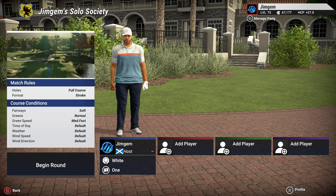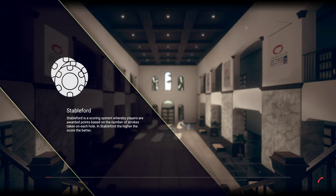Howdy folks, welcome back to the channel. Welcome back to more TGC 2019 and we have another TGC Tours CC design contest course for you today. This one is by Sir the Aussie and it is called Brad Shaw Hollows. Everything's on default, the fairways are coming in at soft, the greens are normal, and the green speed is medium fast. We're coming off the white tees, pin set number one, six thousand nine hundred and thirty four yards. Without further ado, let's get into it.